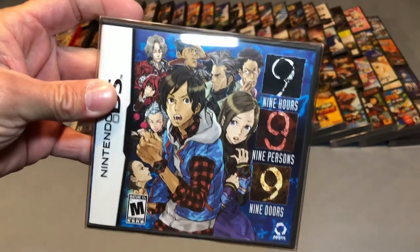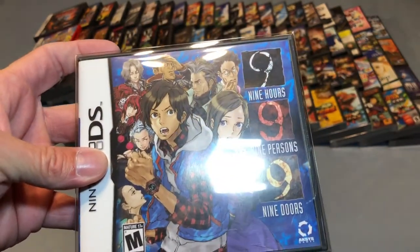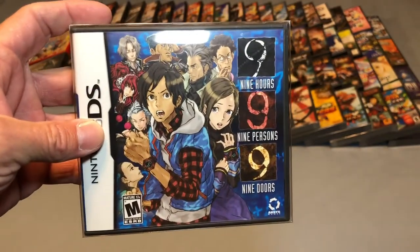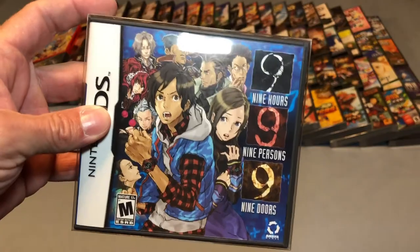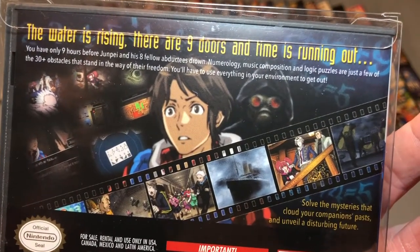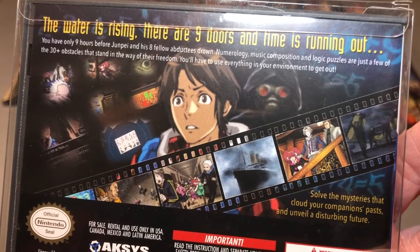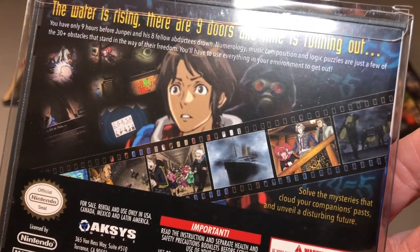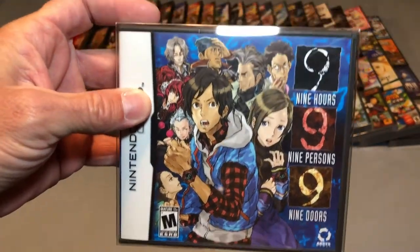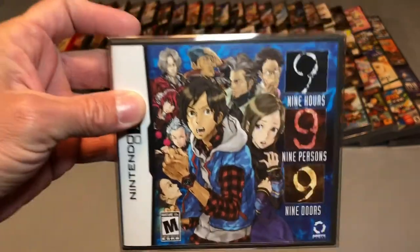Then we have 999: 9 Hours, 9 Persons, 9 Doors. This game is the first in the trilogy — then Virtue's Last Reward, and then Zero Time Dilemma. This is a fantastic game. If you've never checked this out, pause this, read the back, go check out some gameplay. Basically a visual novel played out — nine people locked in a room, each with a watch around their hand with a different number, and you have to figure out how to get out of these different rooms and escape. You actually play each of the different characters throughout the game. Really cool game — check that out.